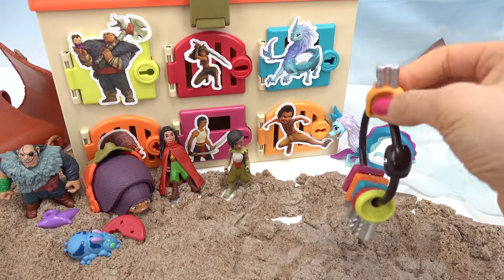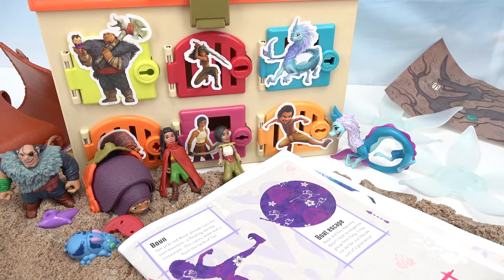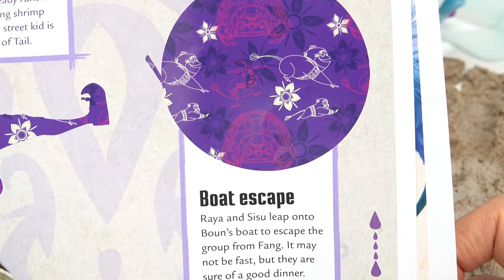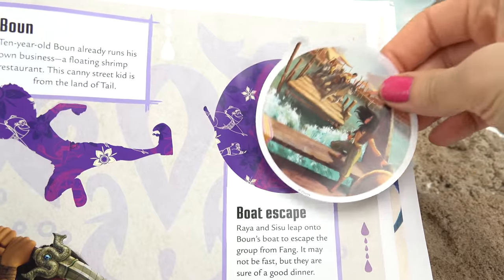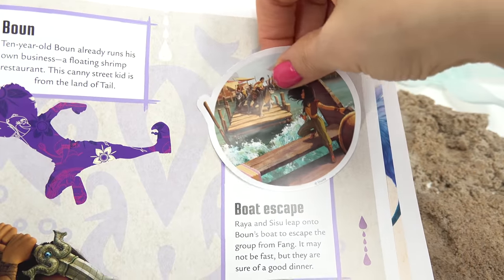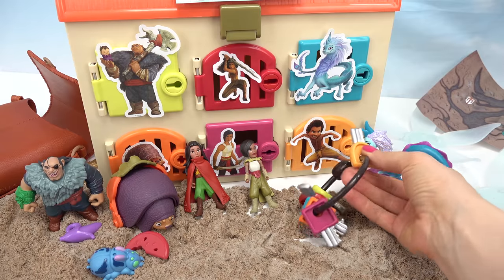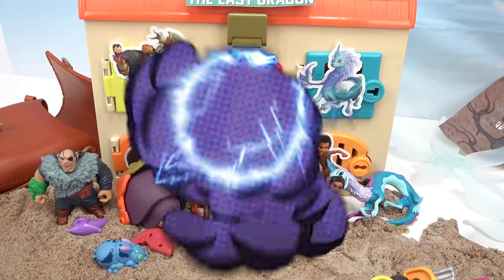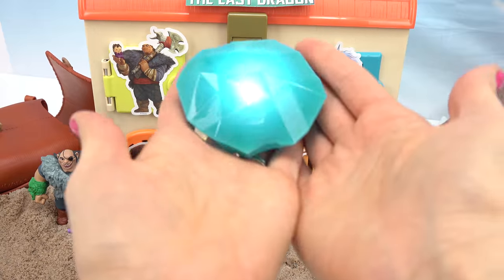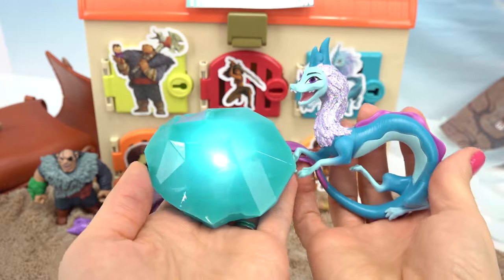We've got one more character left and it's Boon. Let's see what we need to do. Looks like it's a book - it's a boat escape! Raya and Sisu leap onto Boon's boat to escape the group from Fang. Let me go ahead and put the sticker where it belongs to open up Boon's door. Here they are. Let's see if we can open up Boon's door now. Boon, come on out! Oh no, here comes the Druun. Thankfully, we've got the dragon diamond and the dragon.